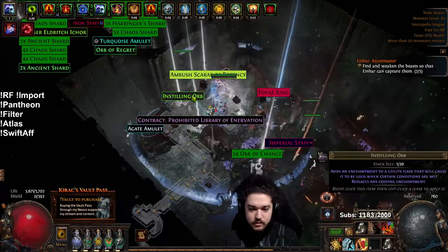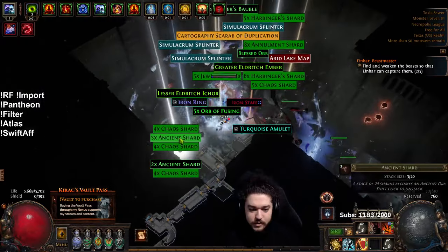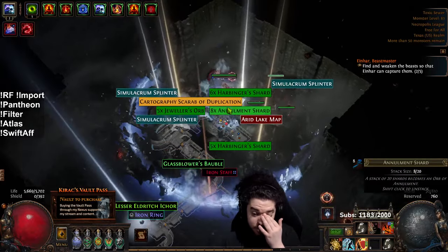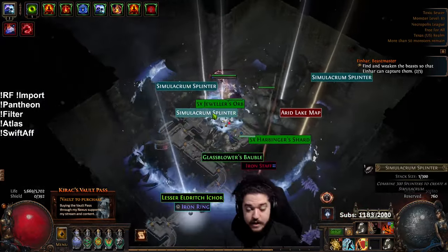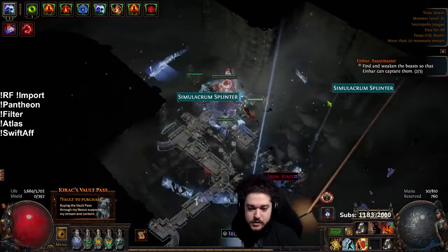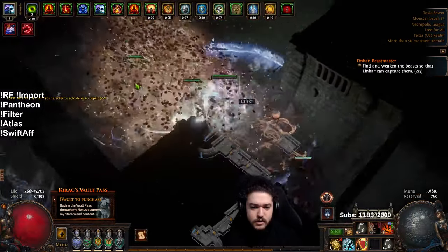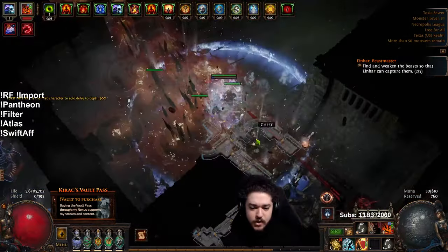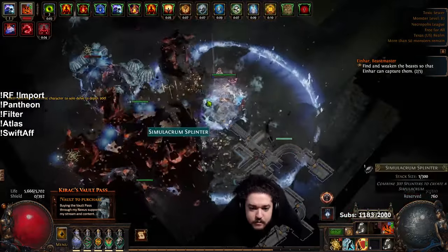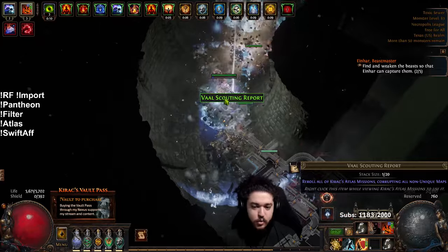There's a lot more loot dropping than I'm used to — I wonder if it's because it's so dense. I've primarily been farming Jungle Valley because of the altars specifically — you don't hit boss altars because the boss is hidden. The reason I'm in Toxic Sewer right now is because I want to find maps where the beyond has a better focus. Since Toxic Sewer is so much tighter packed, I do think you get more beyond mobs.